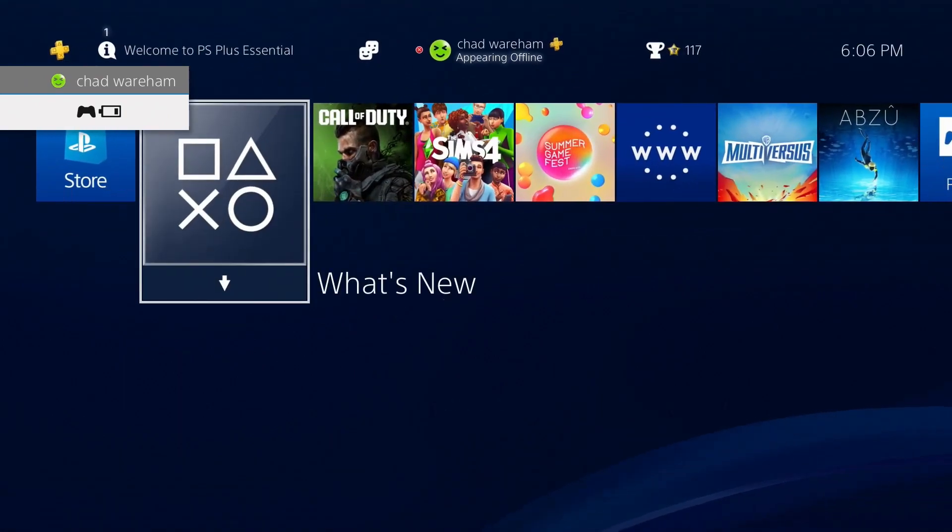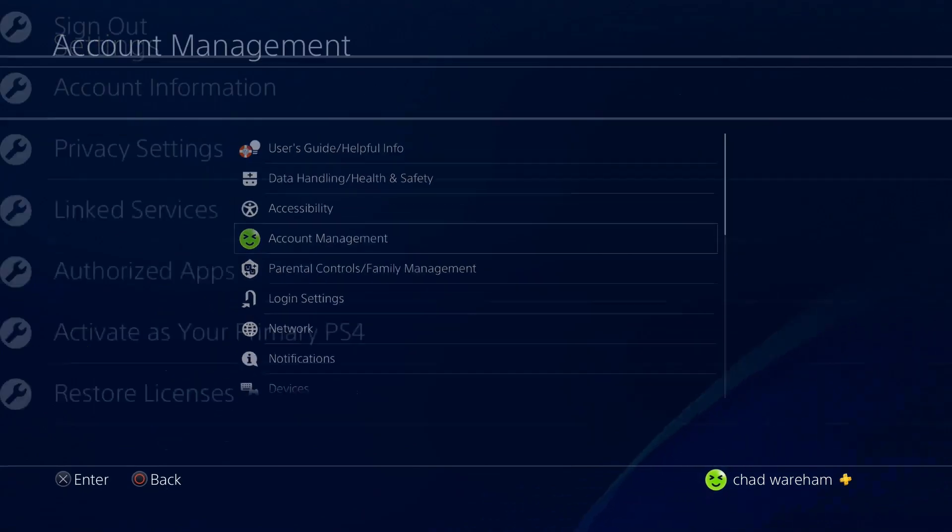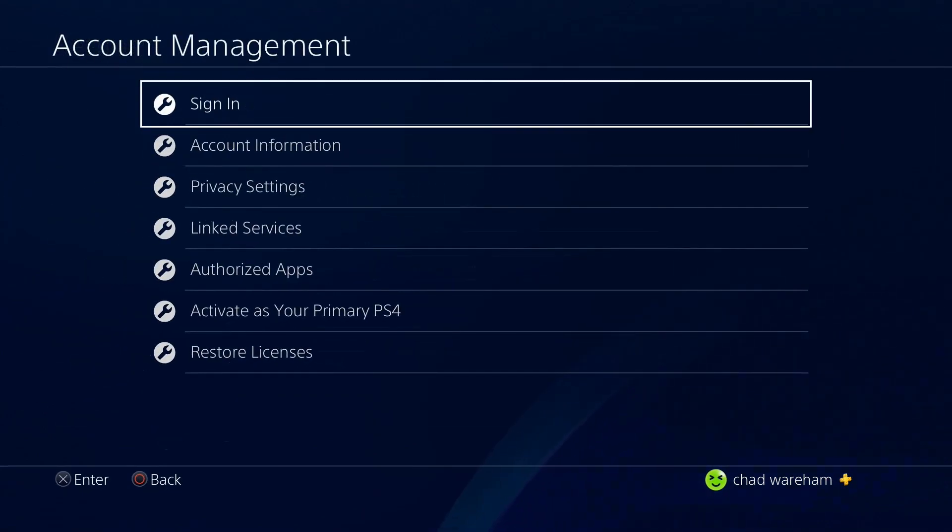Scroll up and scroll over to Settings. Once you're in Settings, go ahead and select Account Management. It's likely that you're signed out.